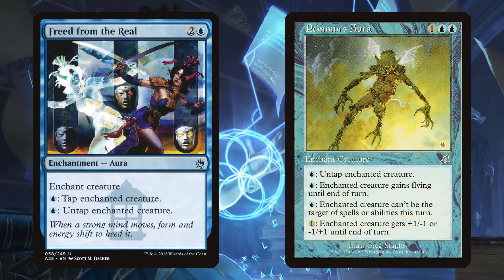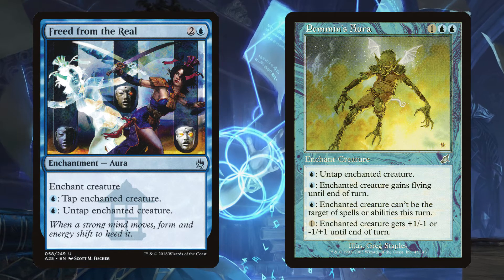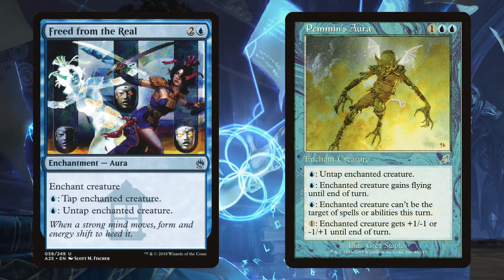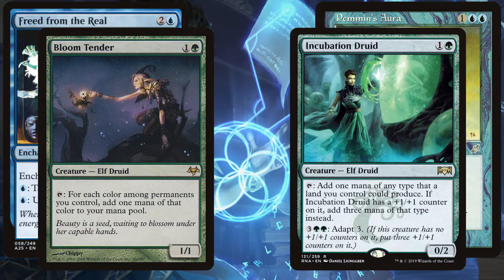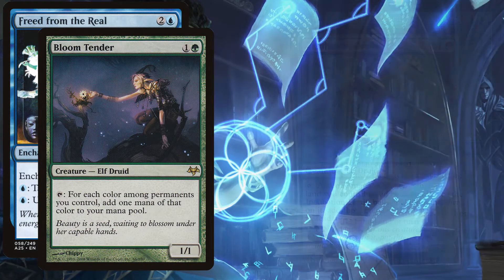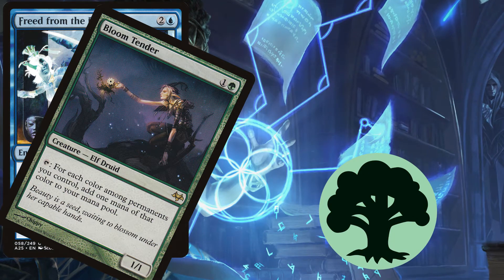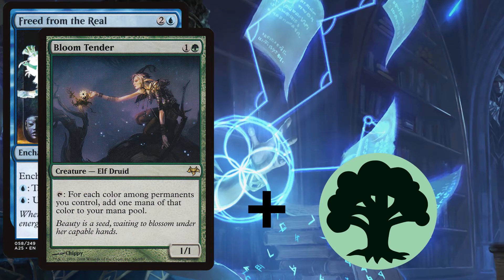Our first combo piece is going to be either Freed from the Real or Pemmin's Aura. They're both three mana, blue, creature enchantments with this very important ability: pay a single blue to untap the enchanted creature. Use one of these to enchant a creature that taps for at least two mana, like Bloom Tender or Incubation Druid, and boom — infinite mana. Just tap the creature for two mana, use one on Freed from the Real or Pemmin's Aura to untap the creature, and you're back where you started plus one mana. Keep doing it over and over again.